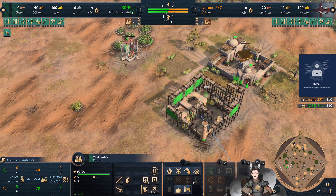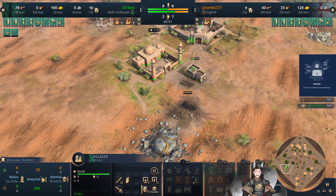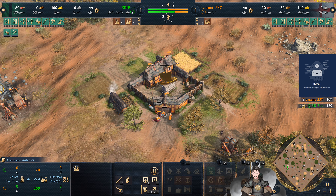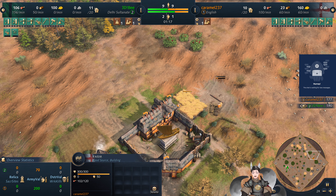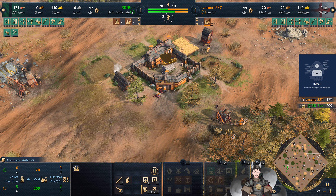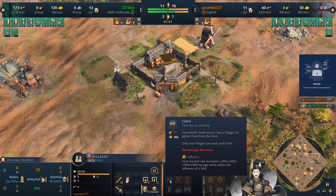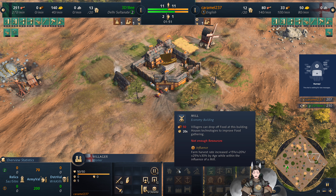Delhi Sultanate, of course, have access to a lot of free tech — every technology is free, barring the outpost upgrades and other weapon upgrades. Versus the English, which does have some powerful farm benefits. He's going to go for an immediate mill and farm. This will provide him a very good amount of food that's greater than collecting sheep, as well as prolonging his other current sheep carcasses. The English farms are significantly cheaper, so it's pretty easy to spam out farms, as well as the relatively cheap mill to go along with it.